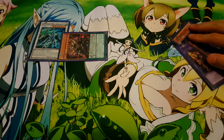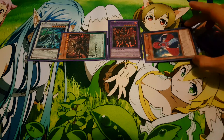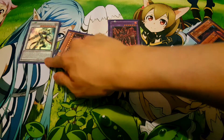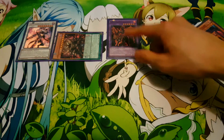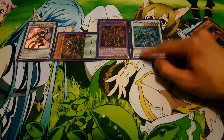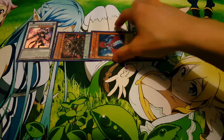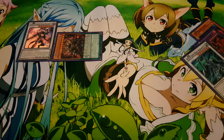Ragnarok's effect goes off, special summoning a DDD from your graveyard — Genghis. Then Alexander's effect goes off, special summoning Lamia. Take Lamia and synchro summon with Alexander — you need to go for Cursed King Siegfried here because he is a DDD monster, so you cannot go for Scyframe Lord Omega. Genghis's effect then special summons Alexander on the field again. Use Lamia's effect, sending Genghis to the graveyard and special summoning her on the field. Synchro summon Lamia and Alexander — Lamia gets banished — and bring out Crystal Wing.